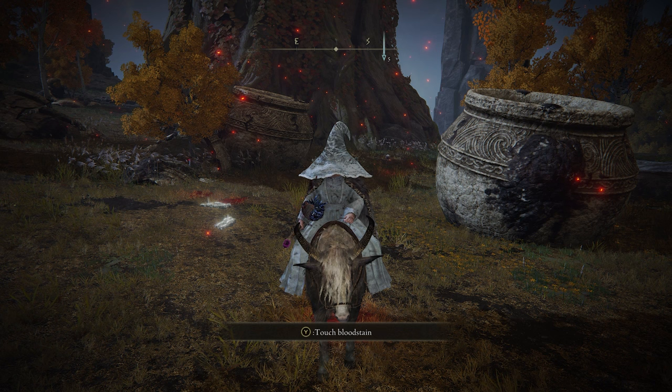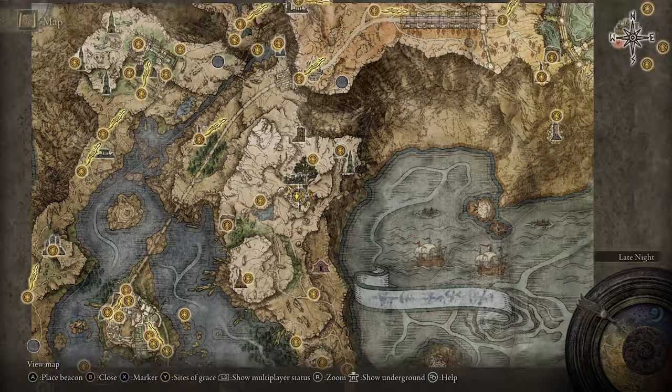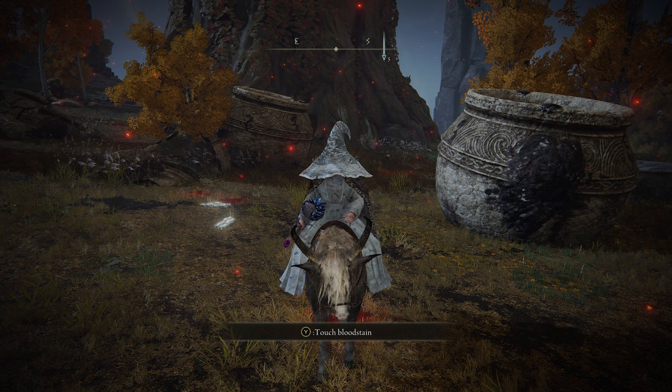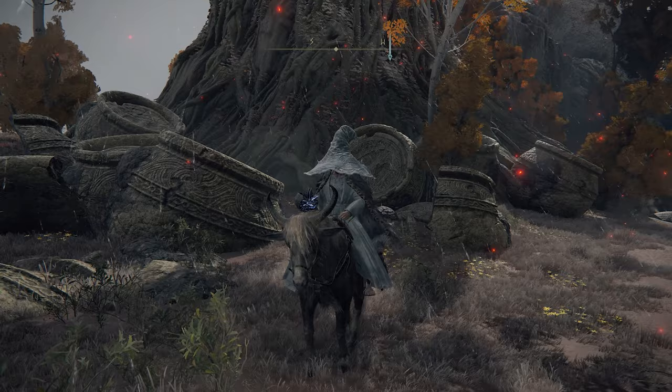This next location is a 3-in-1 special. These are the Lightning Shrouding Cracked Tear, the Holy Shrouding Cracked Tear, and the Magic Shrouding Cracked Tear. They all drop from an Erdtree Avatar here in northern Liurnia of the Lakes. The effect of these is all 20% extra damage of the respective element for 3 minutes, and this affects weapon arts, sorceries, incantations, and the magic or elemental damage on the weapon.